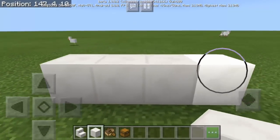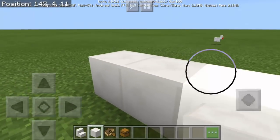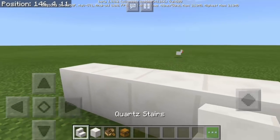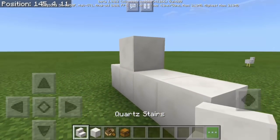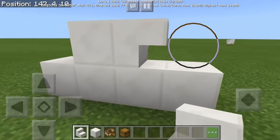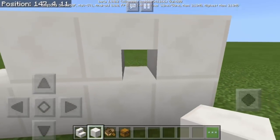What we will do is put some blocks here — this is going to be the lower part. We will make a wall first, so next we're going to use the quartz stairs and put some blocks there. There we go.